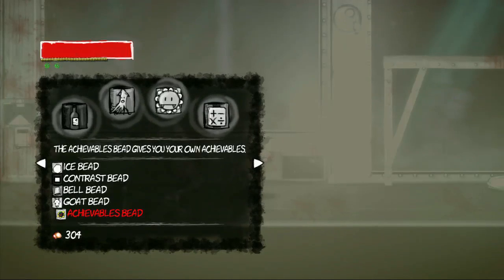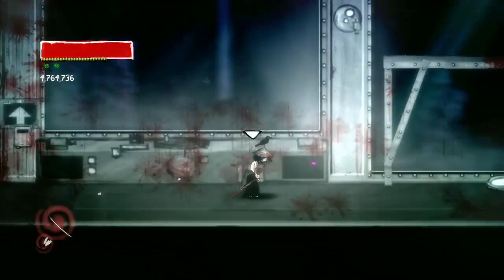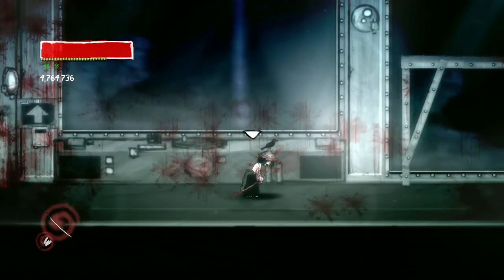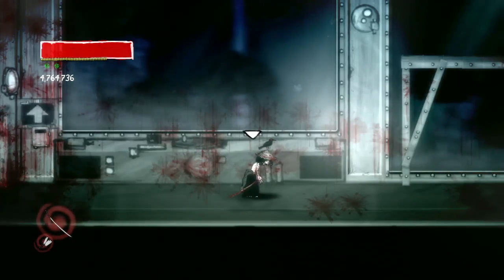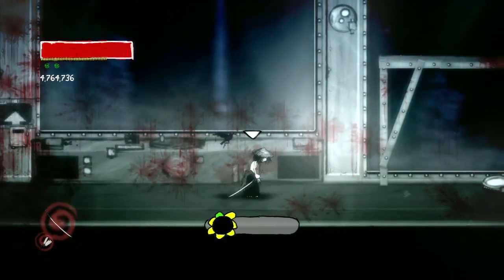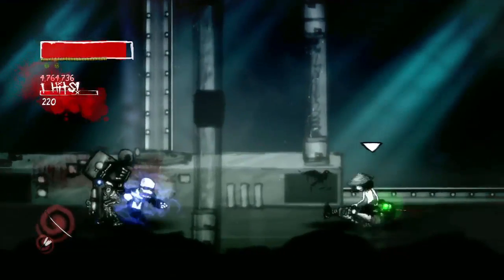There's a bird on your head, by the way. I know, he's probably just hanging out. So I'm going to equip the Achievables bead. Now, there are four or five different things you have to do to get the Achievables. One of which is Jump Jump, which is you do a double jump. Boom, look at that — and it's got Caboose saying bleep bloop as well. That is amazing.